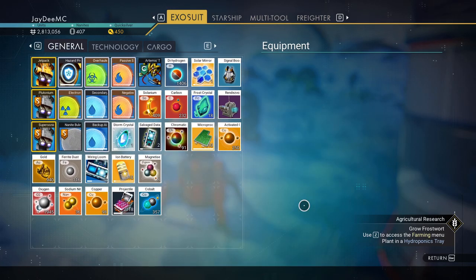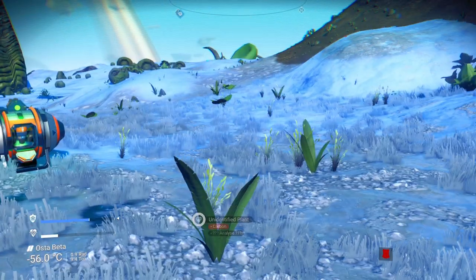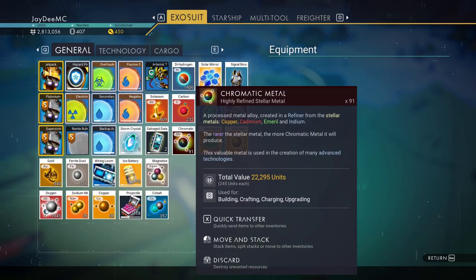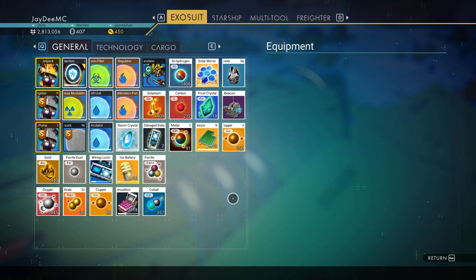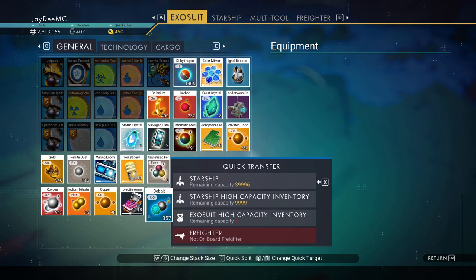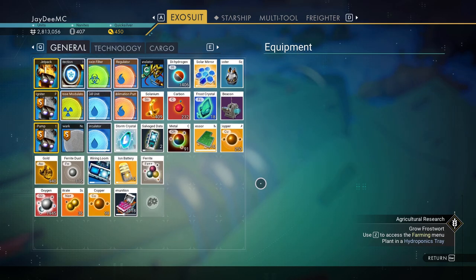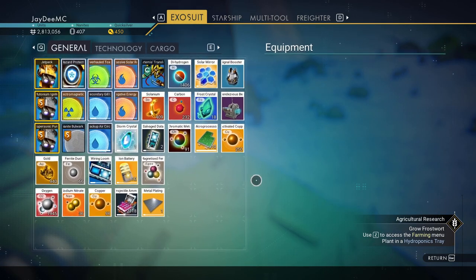Storm crystals! Of course — right. Let me put some stuff over here. Let's see what I can transfer over. I'm going to keep the chromatic metal. I've got the gold, copper — I might want to use the copper. Cobalt? Let's do the starship. It's kind of hard to figure out what I want to move over. Let's actually make our metal plating — that's what we needed.